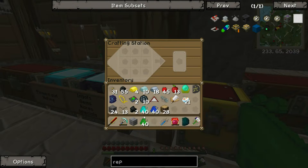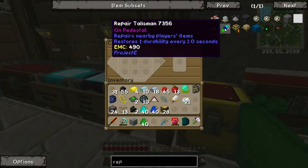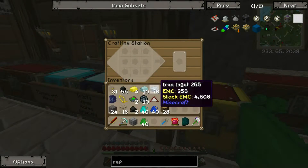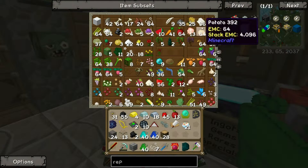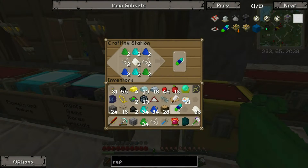All right boom — so we've got the four different types of dust. Sorry, this is probably going to sound really weird but I'm coughing, so I'm going to mute it out because you guys don't want to hear me cough. I am really ill but I'm trying my best to record. So there we go — a repair talisman.